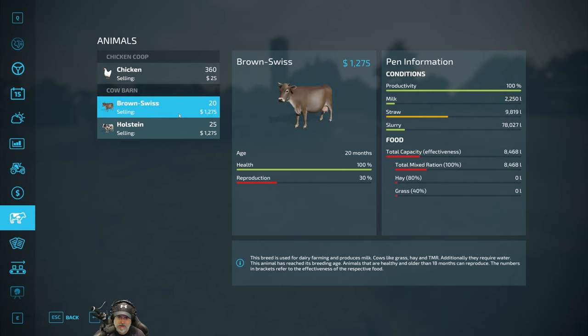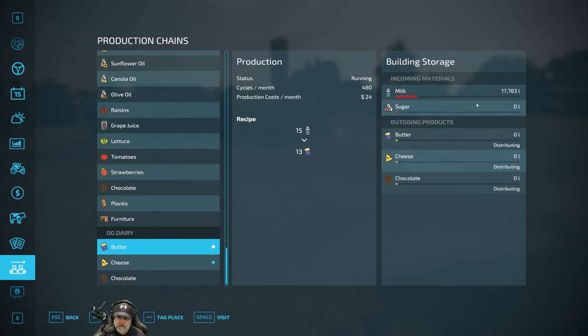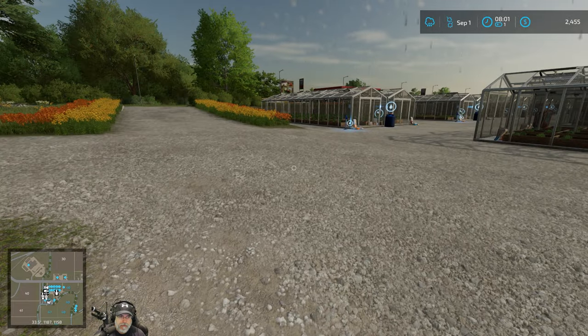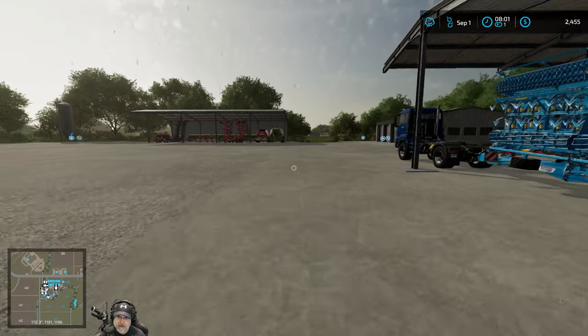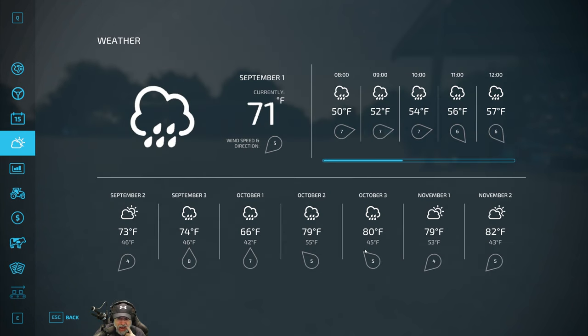Let's take a look at our cows and chickens. I forgot to move the chicken eggs into the warehouse - we need to get that done. Of course we're going to have to feed these guys again fairly soon. The dairy should have plenty of milk - yes it does. This rain is a problem because we have to cut our own hay this month. Let's take a look at the weather forecast - it looks like it's going to stop around 1 PM.